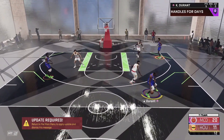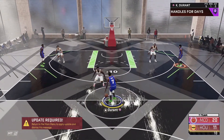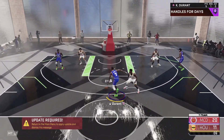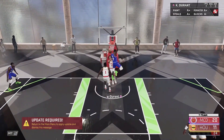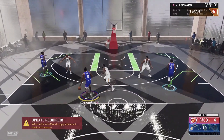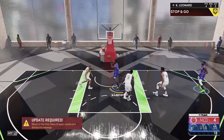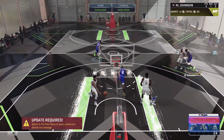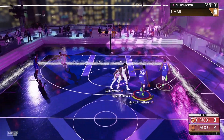Look how slow KB's regular spin move is — it's not creating any space against the CPU, not giving a good angle towards the basket. But now when we activate by holding L2 — which is the post trigger, though we're not going to post up — we hit it right off the move, and we get way more torque towards the basket. It makes you way more effective on offense and launches you quicker to the basket. That first step is going to be way faster whether against CPU or human opponents.